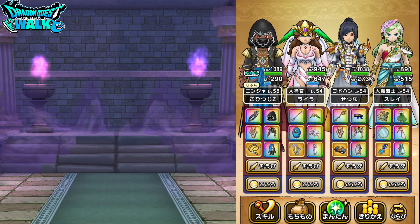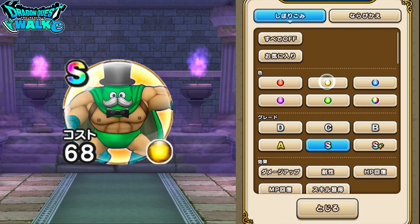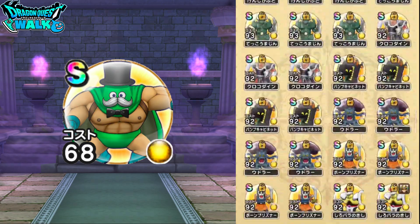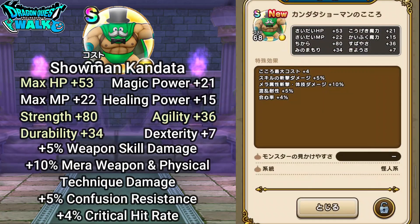Now I want to go over the S-Grade Soul for Shoumen Kandata. This is going to be a soul cost of 68. Since it's going to be a Yellow Soul, your main stats are usually Max HP, durability, and strength.